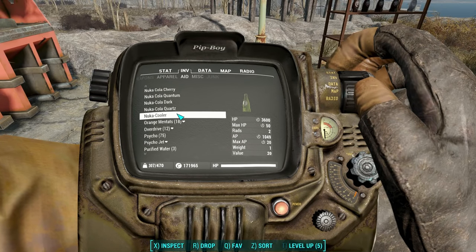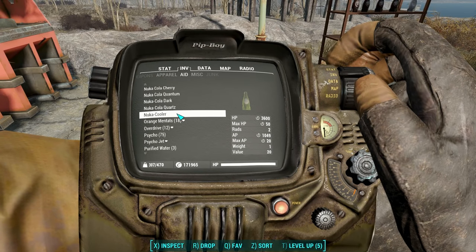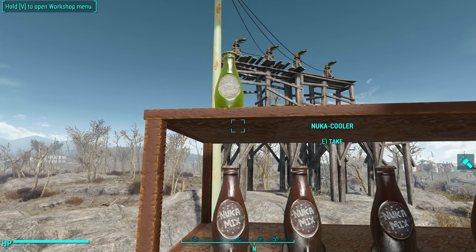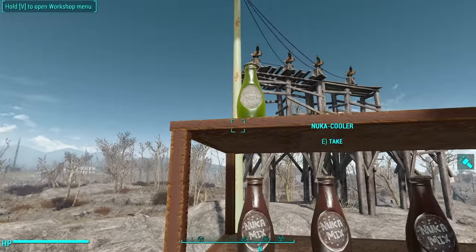1049 AP healed over time — that's sweet, I'm probably going to use this one in my regular gameplay. And it comes in a nice Mountain Dew green looking color.